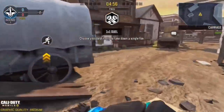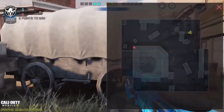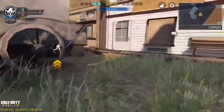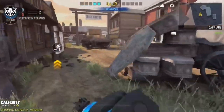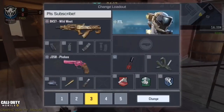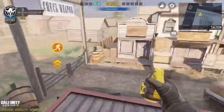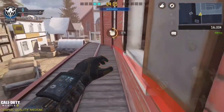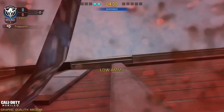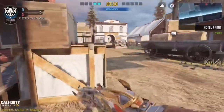For the first kill of the first round, use the Pharaoh and go here — zigzag. He's gonna think you're going one way, you go the other, boom, free kill every single time. Now eventually after about two kills they're going to start playing passive, and the Pharaoh is only good at close range. So pull out your grenade and switch to the Cordite or RUS class — hold the grenade, hold it, hold it.